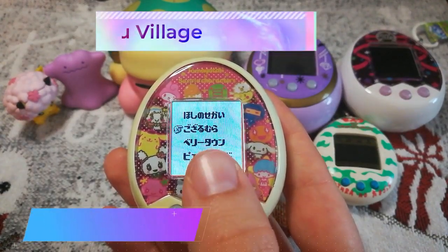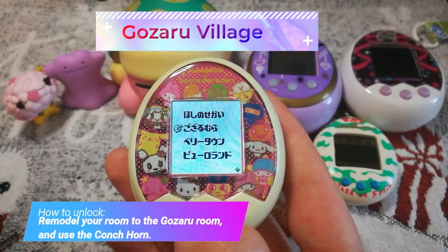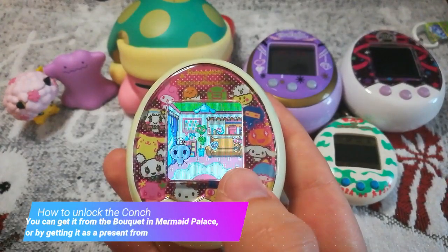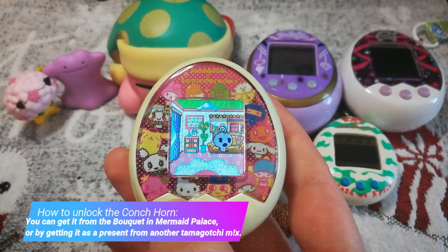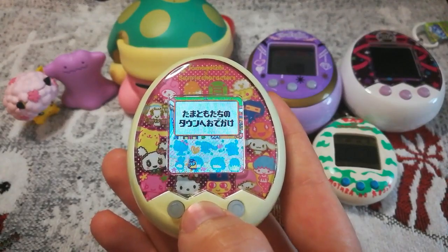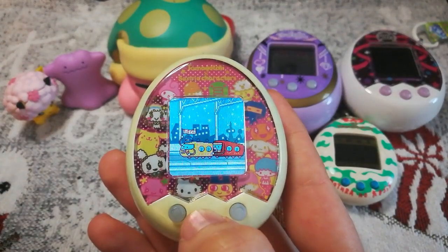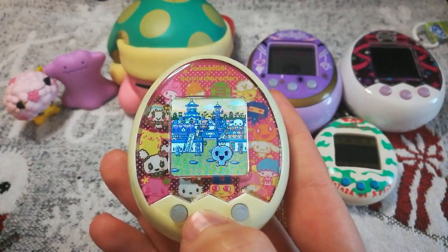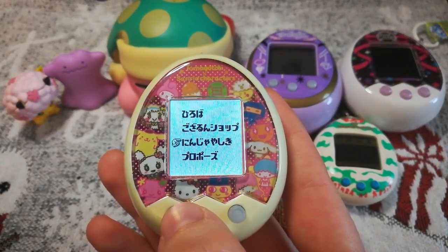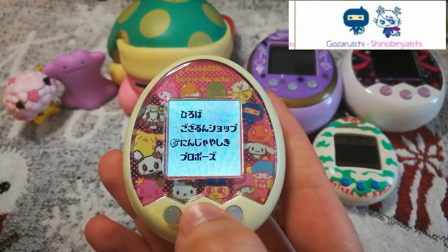The next area is Gozaru Village. You open it by using the conch — you have to remodel your room to the Gozaru room, then get the conch out and play it in the room, and that will unlock the Gozaru Village. There are only two characters you can get in the Gozaru Village. The special thing here is a puzzle game.